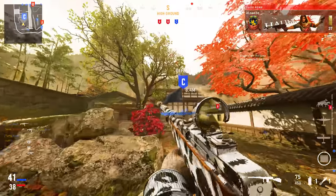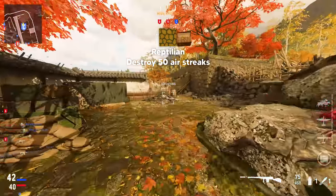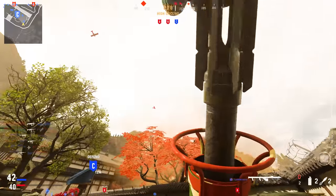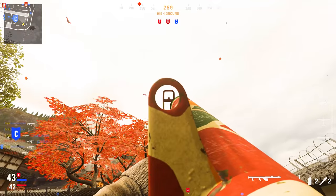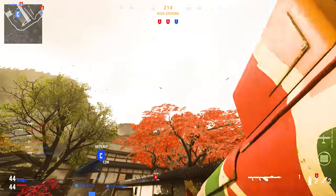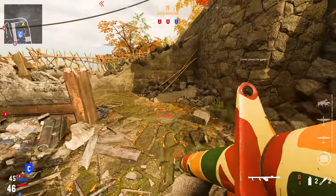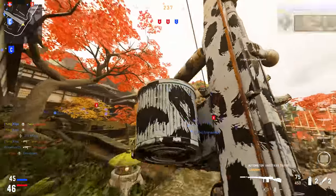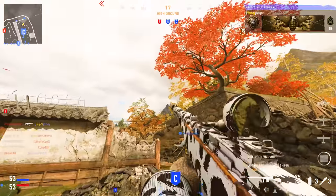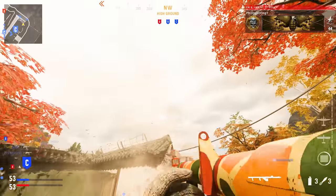The hardest camo challenge that people are having the most problems with is the Reptilian category — destroying 50 air streaks. Don't worry about any air streak except UAVs and counter-UAVs. Trust me, you will only be shooting these down and nothing else with the bazooka. I've tried hundreds of times and I don't think it's possible to shoot down bombing runs, care packages, or the planes that drop care packages. Also, don't just randomly free-fire in the flight path — there is a way to perfectly line up your shots every time.